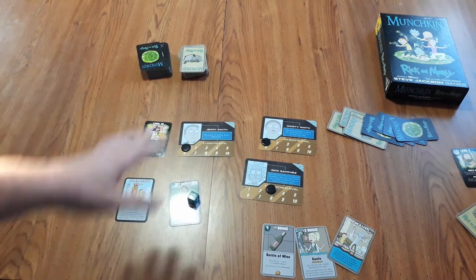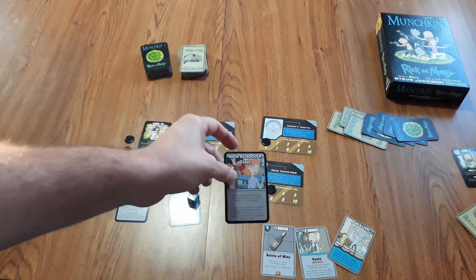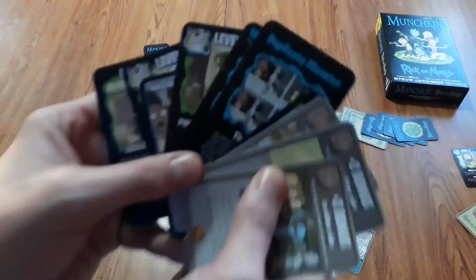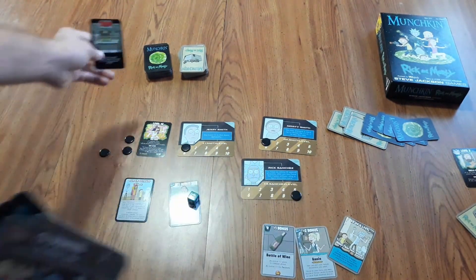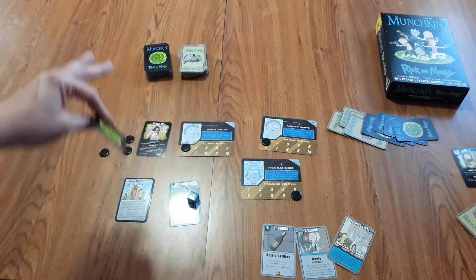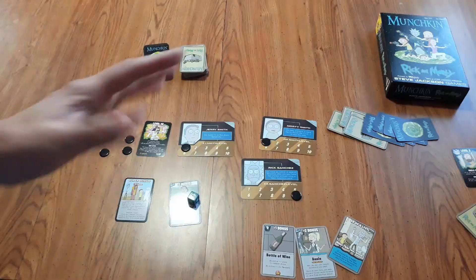Play continues clockwise, with each player playing cards from hand, kicking open the door by drawing one card, fighting any monster drawn, taking non-monster cards into hand, then either playing a monster from hand or looting the room for an additional card, and finally discarding down to 5. This continues until one player reaches level 10. One important note: if you draw a trap card during the initial kick-open-the-door phase, it activates on you as a negative effect; but if you draw it during the looting phase, you keep it to use on another player. That covers the basic rules of Munchkin - consult the rulebook or drop a comment below with questions.